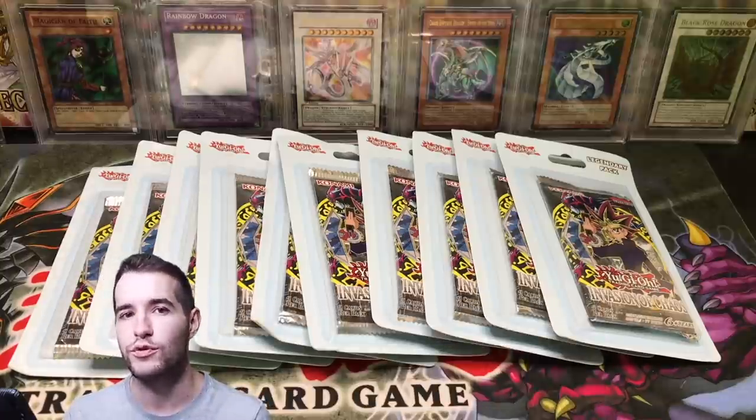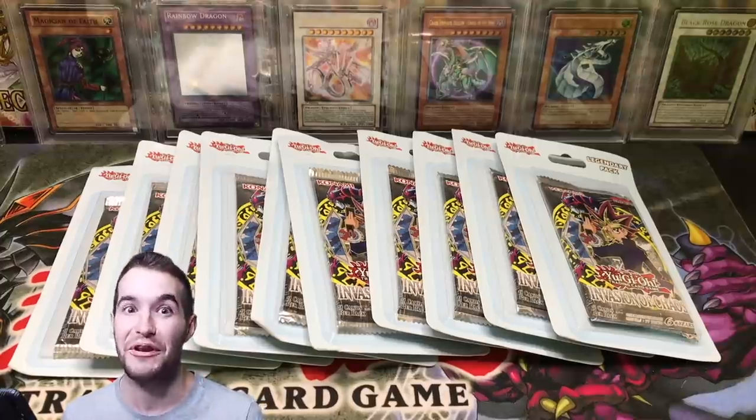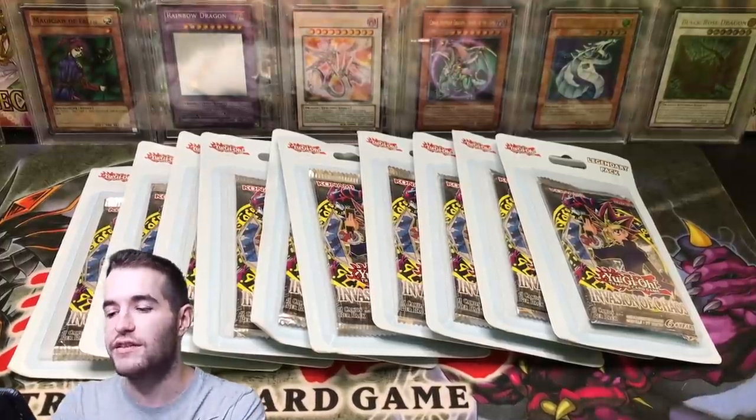Chaos Emperor Dragon, Black Luster Soldier Envoy of the Beginning, Dark Magician of Chaos, DD Scout Plane — what do you want to see? So here we go. Let's get into this opening. They're blister packs, let's start with the mystery packs.